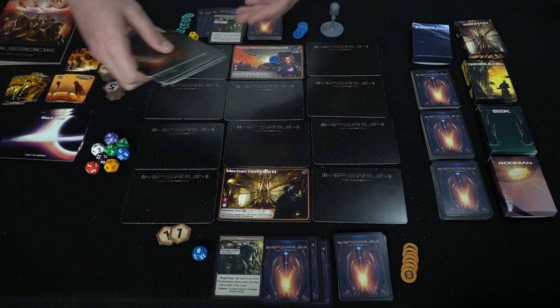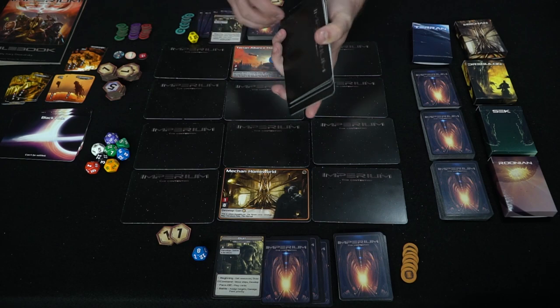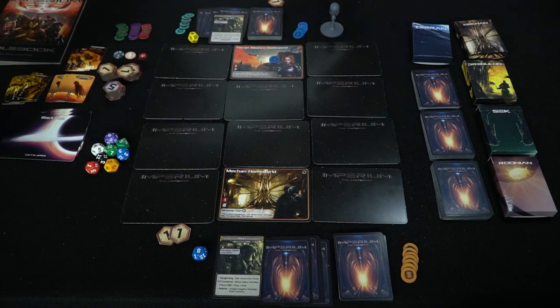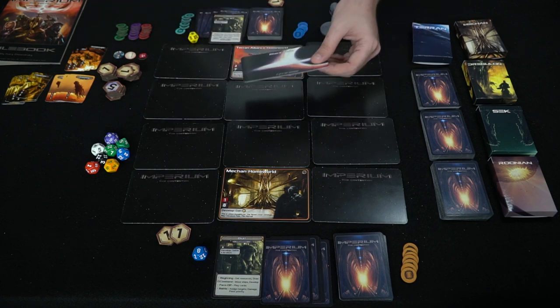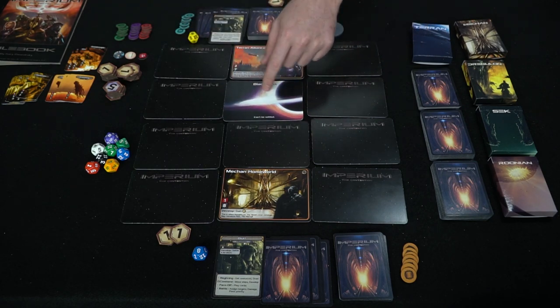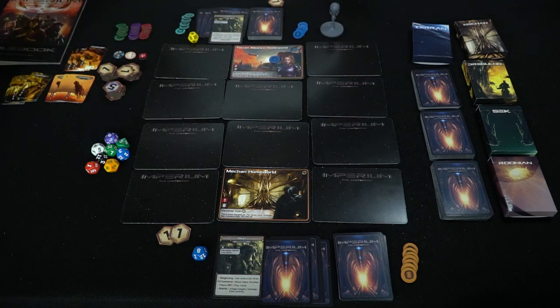You also have additional world tiles that are placed on the board randomly — these were randomly allocated and the leftovers stay out, which gives a lot of replayability. Then you have black holes: if a location gets destroyed by a specific type of ship it becomes a black hole, and it can't be settled — it's basically a dead area in space.